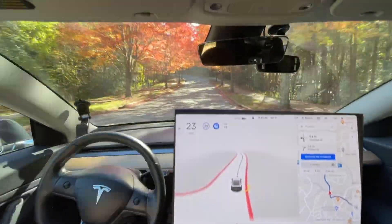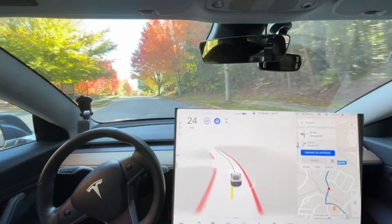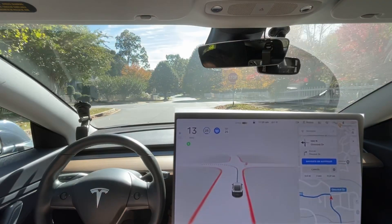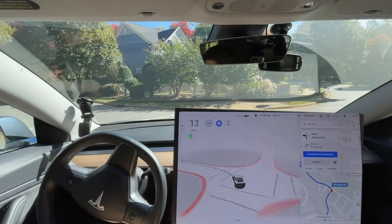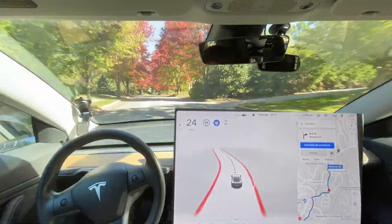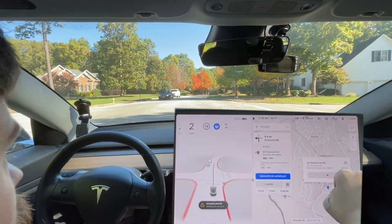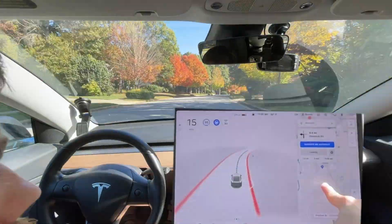We did have a zero disengagement drive previous time we did this, so that's fair game. We're gonna change it up. It needs to slow for the speed bumps a little bit — down to 20 and then back up. It might be just the average assertiveness setting, but it seems to come to the stop signs much smoother. My preferred way of stopping at a stop sign is a half mile an hour creep, keep a roll, and then it goes the rest of the way through. Again, good stop sign behavior.